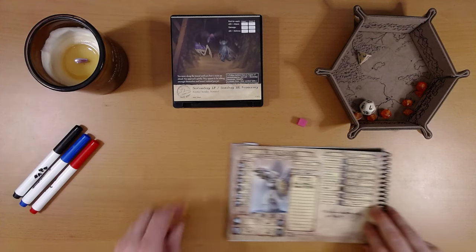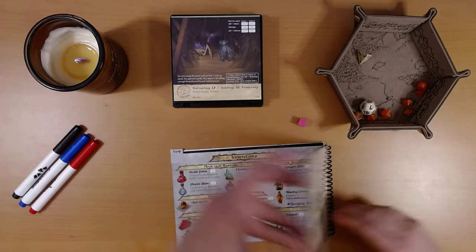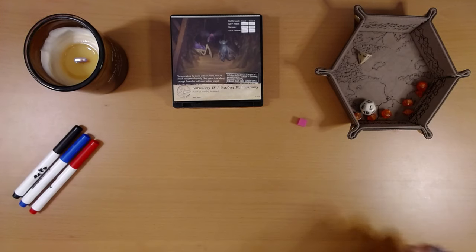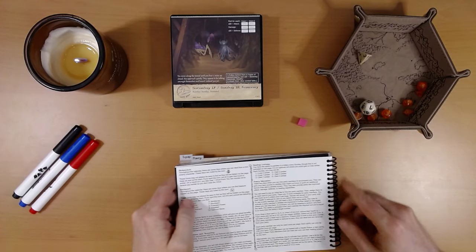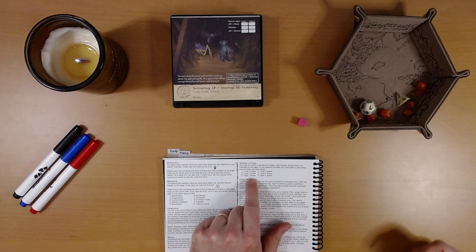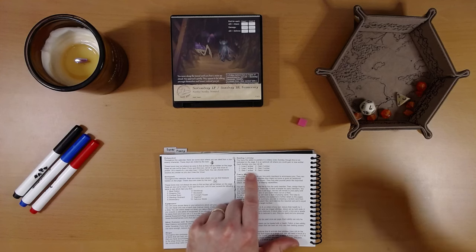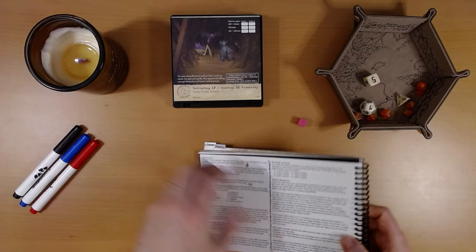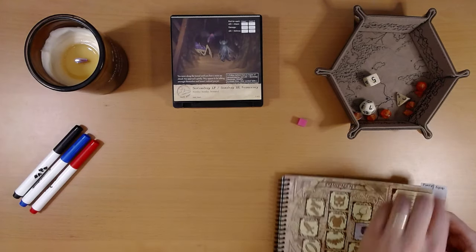This calendar page covers both Saturday and Sunday, so let's do the Sunday lottery as well. We roll a six-sided die and either lose or gain amber depending on what we get. We rolled a five, so we gain three amber.